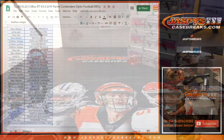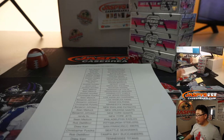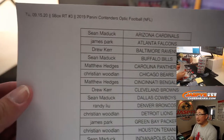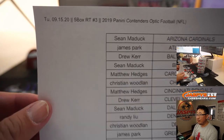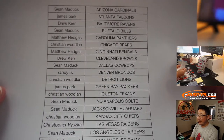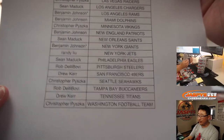We're going to pause the video really quick. When we come back, we're going to see if there's any trades, and then we'll have the break. Stick around. Welcome back, folks — no deals were done, a couple trade offers out there. It's all good. Five box random team three on the 15th: 2019 Panini Contenders Optic Football, that hybrid product. Really like this — good idea by them. Thanks, Panini.